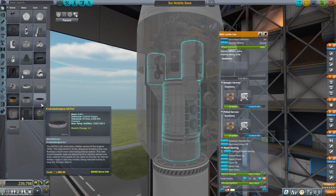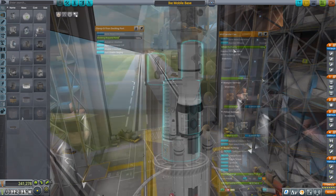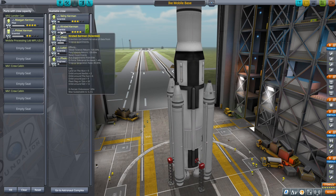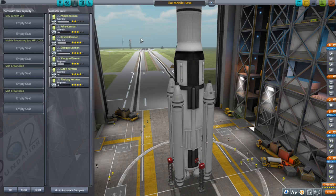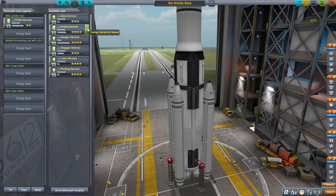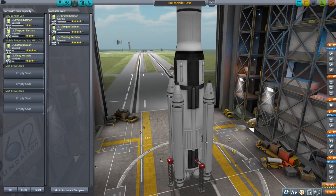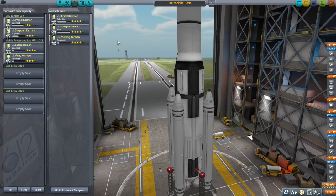I'll toss an Octo-2 onto the rover. Now, we have to risk three scientists and an engineer — that's a lot of Kerbals. We'll just go with the least experienced ones. So: Phil Cell, Shotgun, Luton, and Valny.